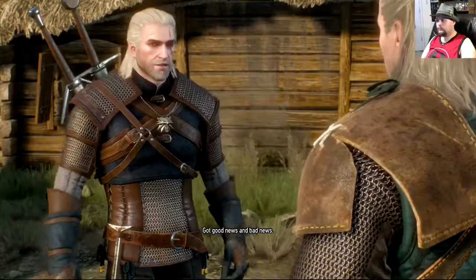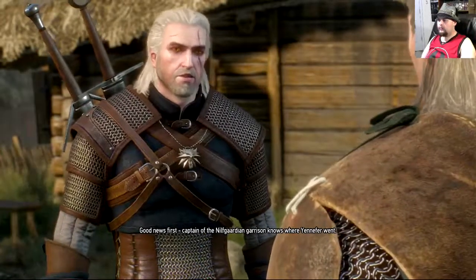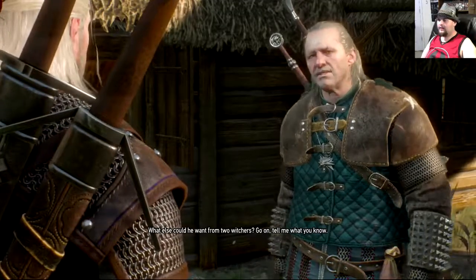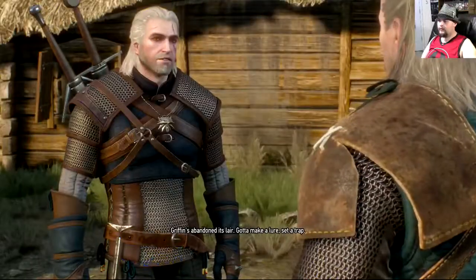Got good news and bad news. Good news first. The Captain of the North Guardian Garrison knows where Yennefer went. And the bad news is that we have to kill the griffin for him. What else do you want from two witchers? Go on, tell me what you know. The griffin's abandoned its lair — gotta make a lure instead of a trap.